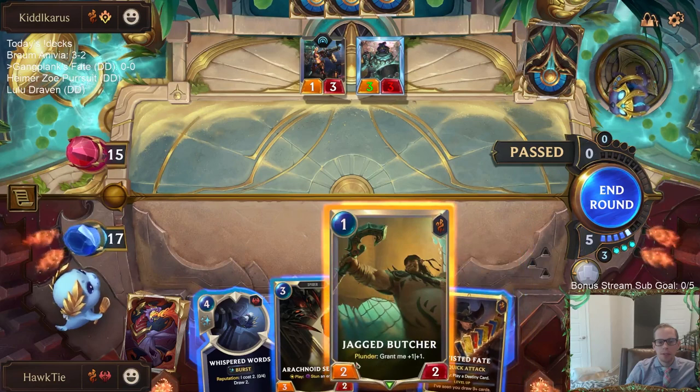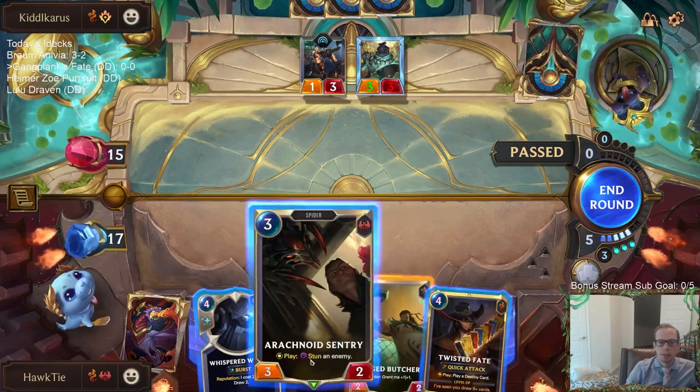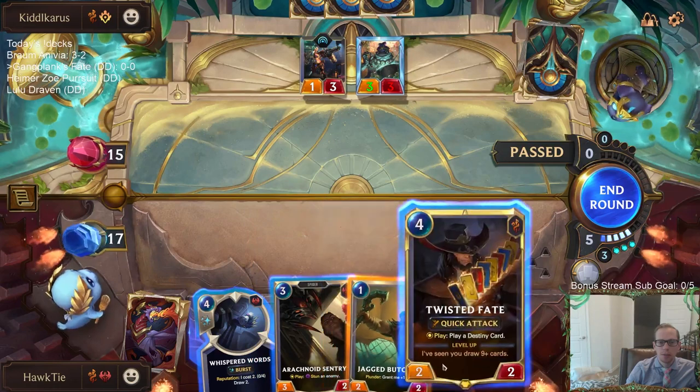I'm probably not going to level up this Twisted Fate, so maybe I'll cast Whisper Words first to have the extra mana. But then I still can't go Jagged Butcher into Fate - so no, we don't need that extra mana.